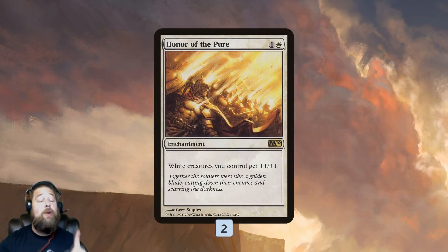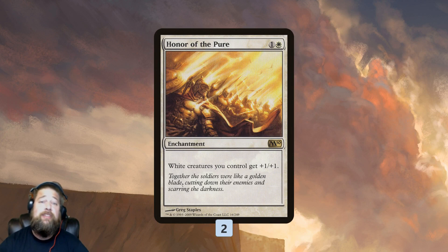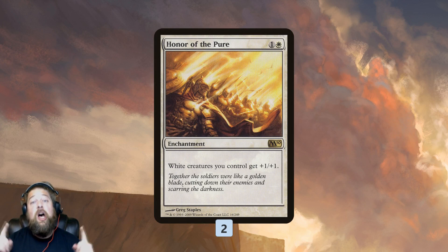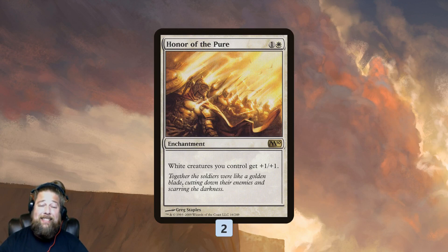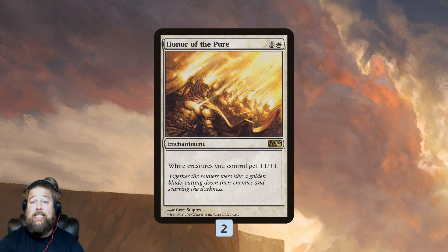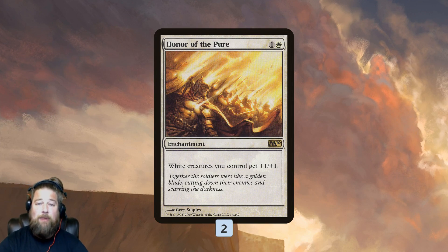That's basically the deck. We also have two Honor of the Pure, which does two things: it can speed up our clock with Spectral Procession giving us a bunch of 2/2 flyers. More importantly, almost all our creatures have one toughness outside of Ranger of Eos and Ajani's Pridemate, meaning our entire deck gets wrecked by Ral, Storm Conduit or similar effects. Honor of the Pure pumps our toughness to play around one-damage sweeper effects — and it's also a way to protect our creatures from Wrenn and Six, a heavily-played 2-mana planeswalker in the format.